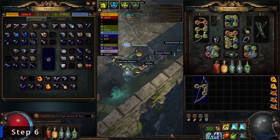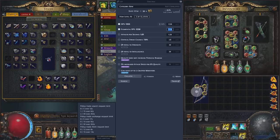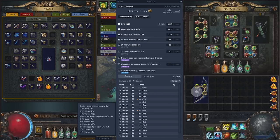Step six: this step is situational. If you want to keep the bow, you should six-link it and get a good crucible tree on it. If you just want to sell it, you probably don't need to bother with six-linking it or getting a good tree on it. We've reached 1230 elemental DPS with 7.9 crit chance and 1.61 attacks per second. As you can see, these bows are quite valuable.